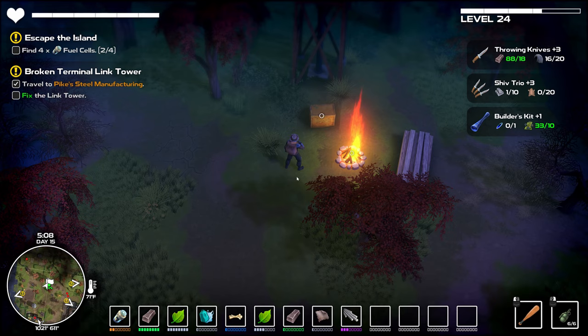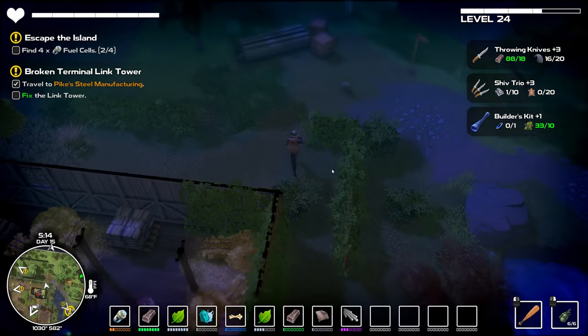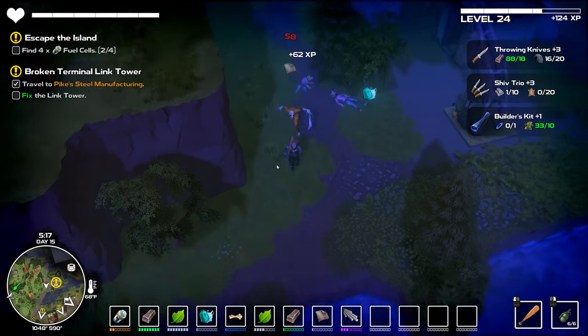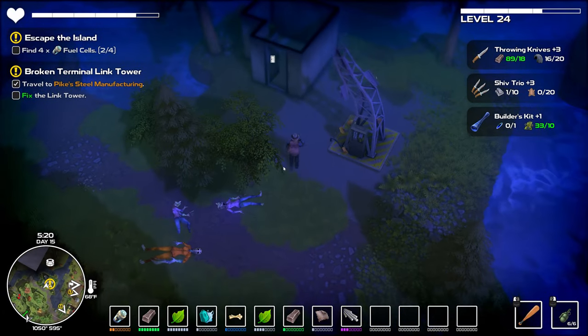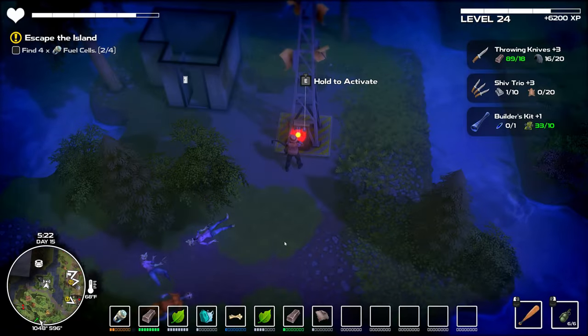Welcome back to Dismantle — we're ready to activate the broken terminal link tower. The only thing I needed was titanium rods, and I got them all. Hopefully it activates most of the region. I've remapped some keys on the keyboard so hopefully it goes better, but I've already hit the wrong buttons. Quest complete — 5000 XP clear reward. Hold E to activate.